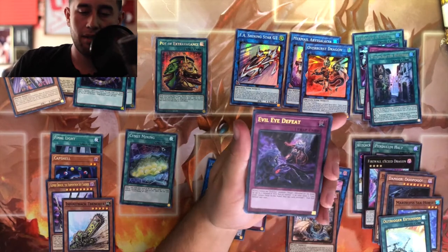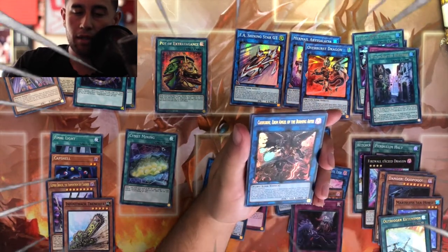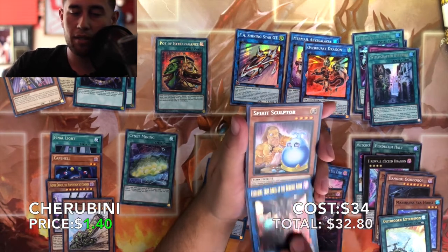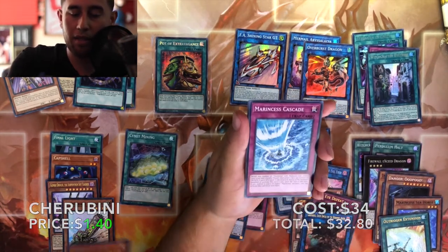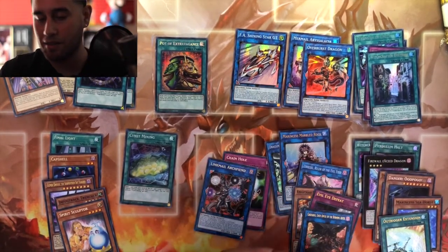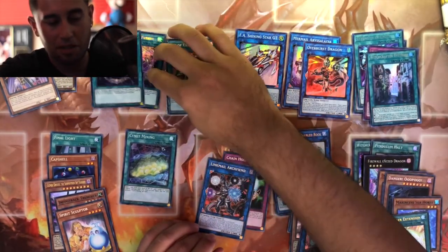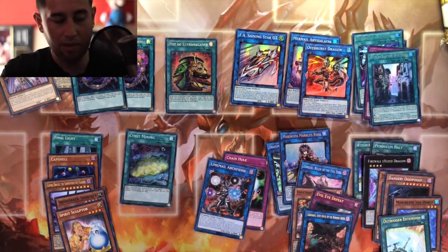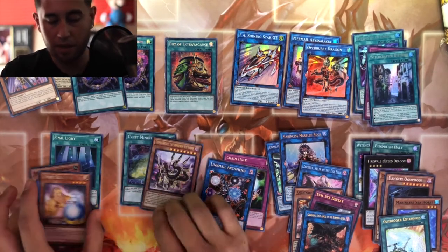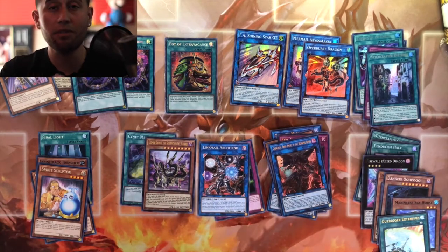So we got Evil Eye Defeat, Evil Angle Burning Abyss, and that's about it. Wow — so this: two Magician's Fusions, one Sign and Mining, and we got a Gizmeck right here. So far not doing so bad.